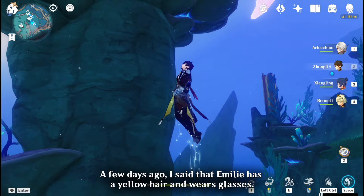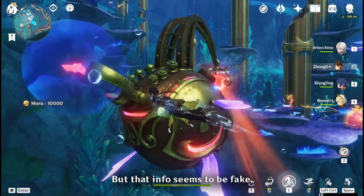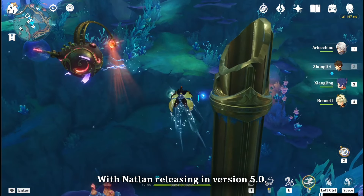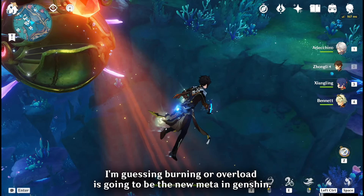One more thing — a few days ago I said that Emilie has yellow hair and wears glasses, but that info seems to be fake, as Team Mew has said that she doesn't have any of those features in her model. With Natlan releasing in version 5.0, I'm guessing burning or overload is going to be the new meta in Genshin.